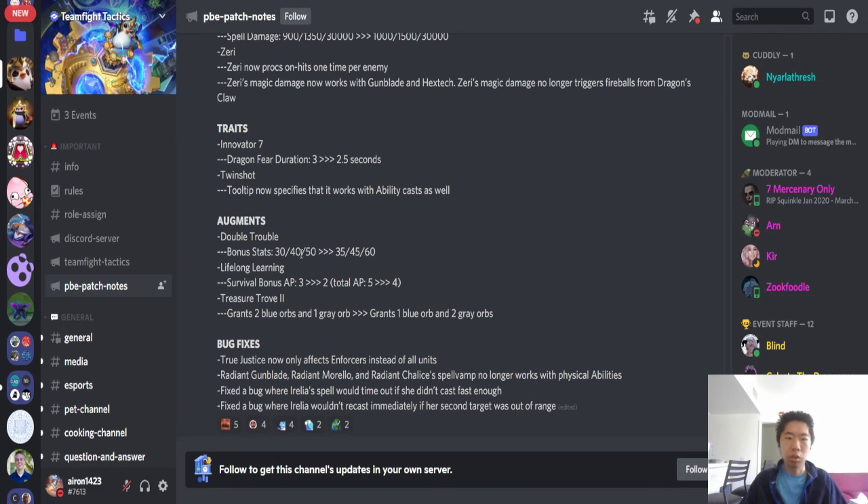Double Trouble — bonus stats buffed from 30 to 40. Double Trouble is a really unique augment where if you have two copies of a champion on board — like two GPs — they get bonus stats. Lifelong Learning — surviving bonus AP nerfed from 3 to 2. Treasure Trove 2 now grants one blue orb and two great orbs instead of two blue orbs and one great orb — a bit of a nerf. Two blue orbs is a lot of value; the gold version is worth about 15 gold, like old windfall.